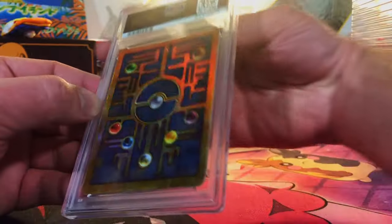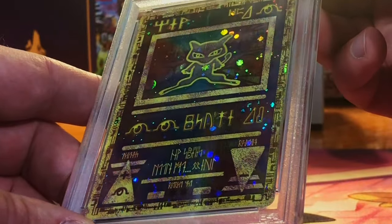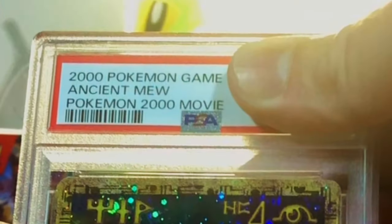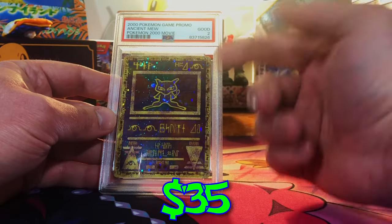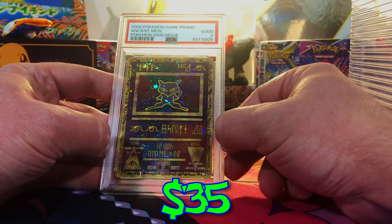Let's end it on our last vintage hit. You could already tell it's all creased up in the back — it's just bent up from the bottom all the way across the card. This is going to be a one. Okay, we got lucky — we got the two. I sent this one in for fun, people. I can't throw away an ancient Mew.